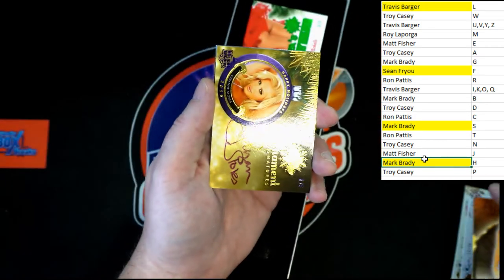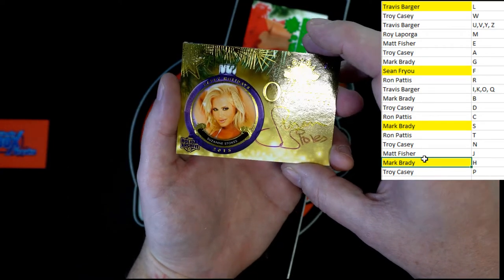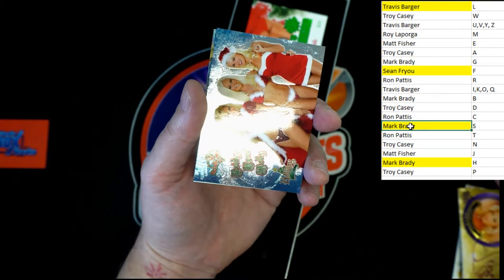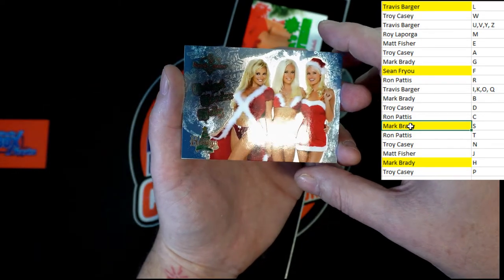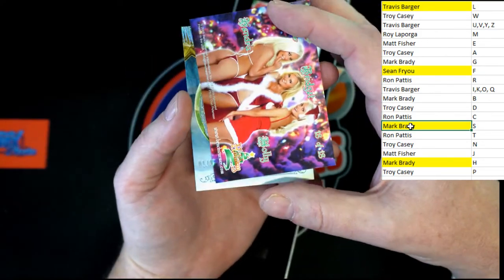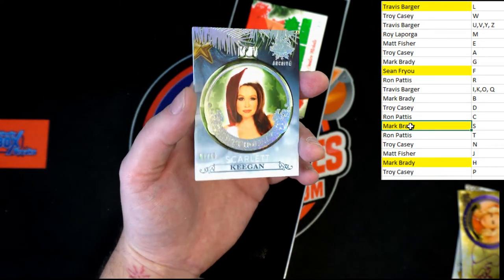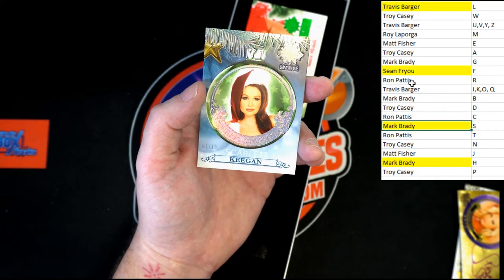Up behind Jamie we have ornament signatures - Suzanne Stokes. That's going to Mark B as well. Up behind that we have Bridget, Kendra, and Holly - Holiday. I think they're all technically Hefners, I'm not sure; we'll have to check on a last name for that one. And behind that, Scarlet Keegan - it is a one of ten. Going to the letter K, Travis B, and it'll be coming to you.